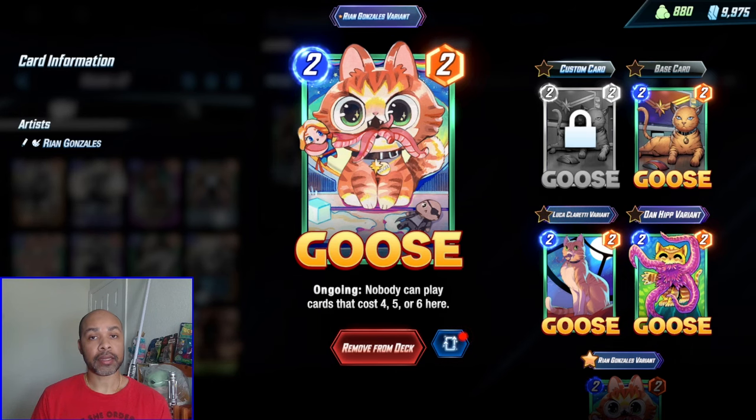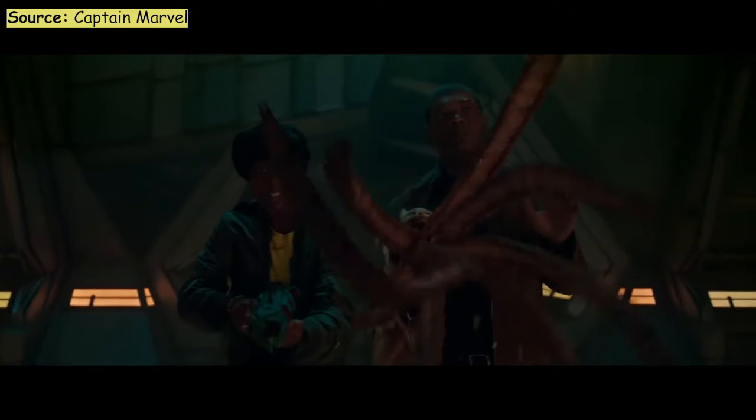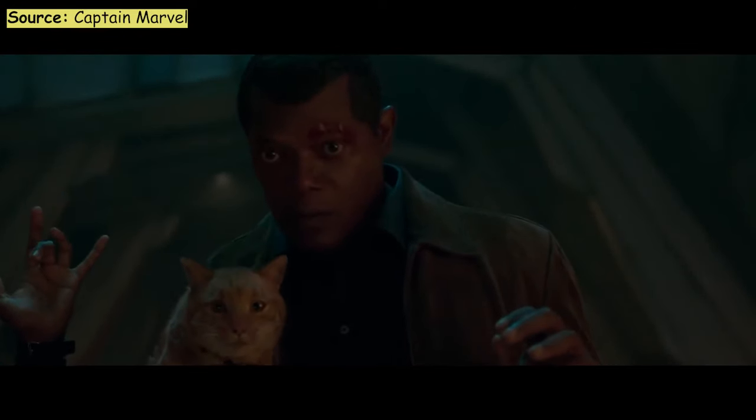Goose is pretty important in a deck like this. He limits where your opponent can play their big power cards, but you can still sneak into the Goose lane with Sasquatch, Scar, or Mockingbird. Or Goose can be used to protect your Havoc lane from Shang-Chi.